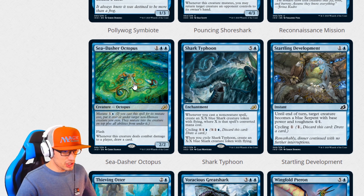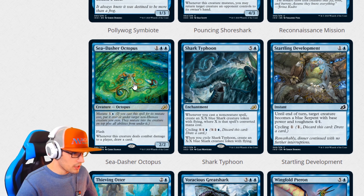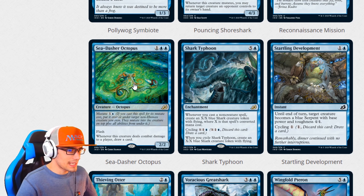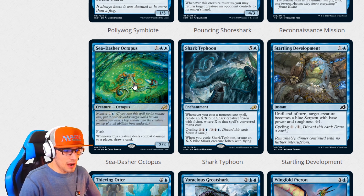Shark Typhoon for six is an enchantment. Whenever you cast a non-creature spell, create an X/X blue shark creature token with flying, where X is that spell's converted mana cost. Cycling X plus two — whenever you cycle Shark Typhoon, create an X/X blue shark creature token with flying. That adds a lot of utility and is one of the better cycling options we've seen, because you're not just drawing a card — you're creating an X/X blue shark with flying as well. Startling Development for two is an instant: until end of next turn, target creature becomes a blue serpent with base power and toughness 4/4. Cycling for one — a very interesting common for sure.